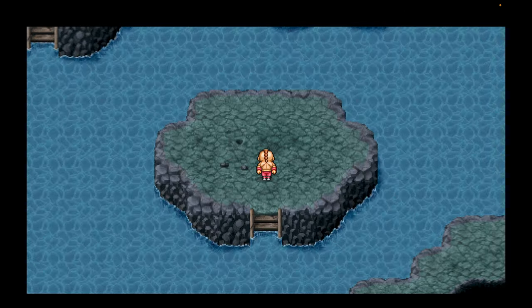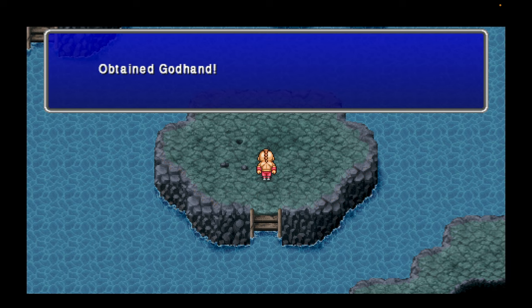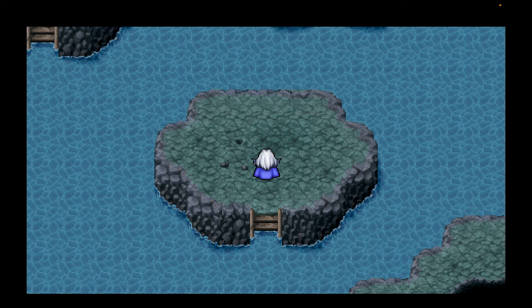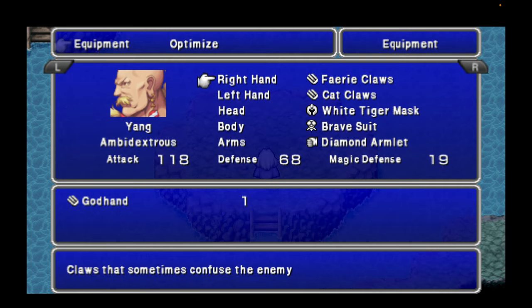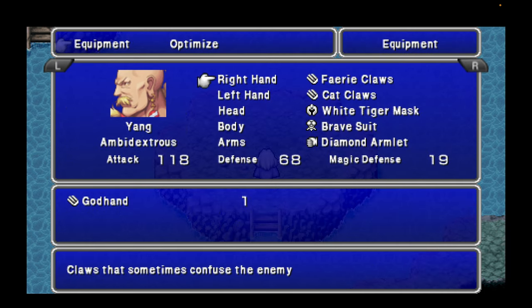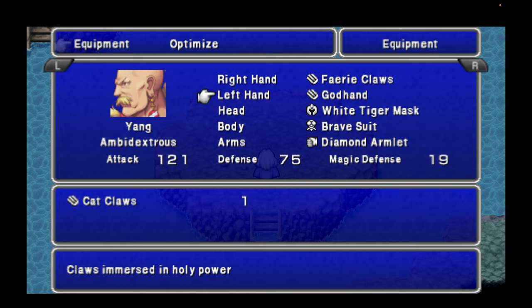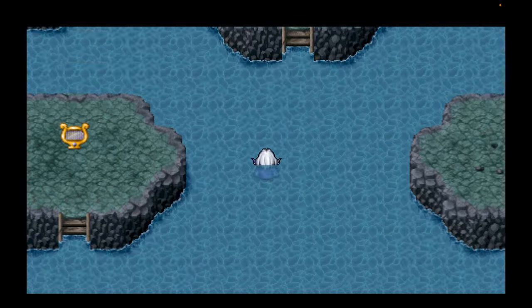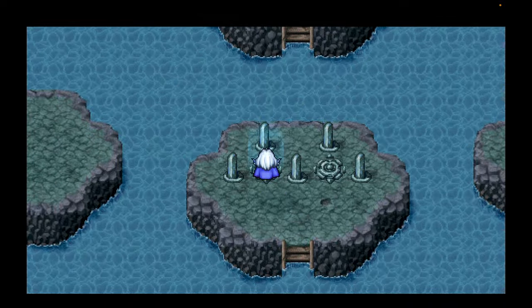Level up for Rydia and Cecil, and we get the God Hand — the ultimate weapon for Yang. Let's get that on him right away. It's imbued with holy power. Definitely get the God Hand going on him. Let's rest up before we do one more.